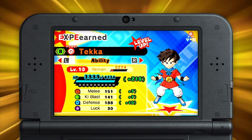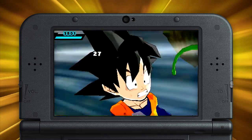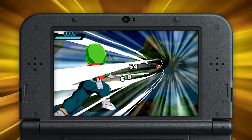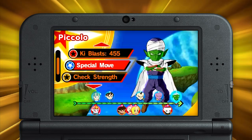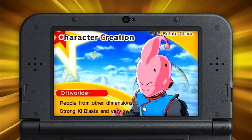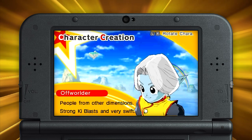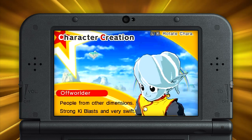The differences between each character are more than skin-deep. The Namekian, for example, has relatively low defense but high Ki power. Sound like anyone you know? Once you've decided, get down to the nitty-gritty and mold your avatar to your liking. Whichever options you choose, your creation will look right at home among the Dragon Ball cast.